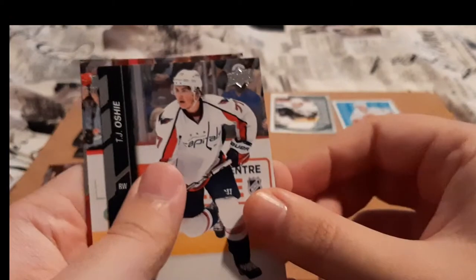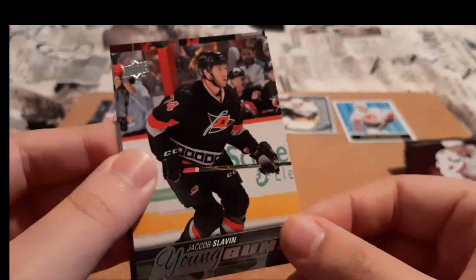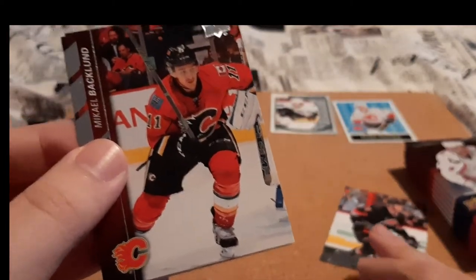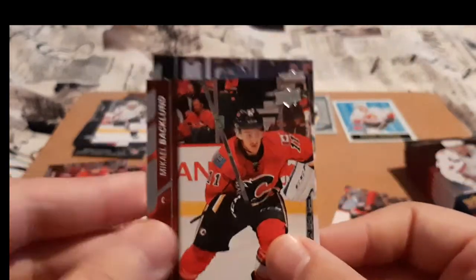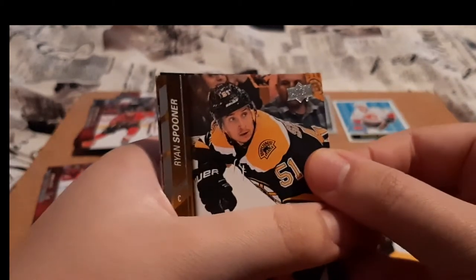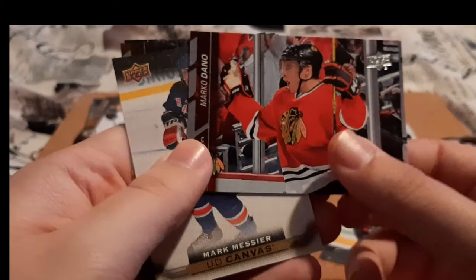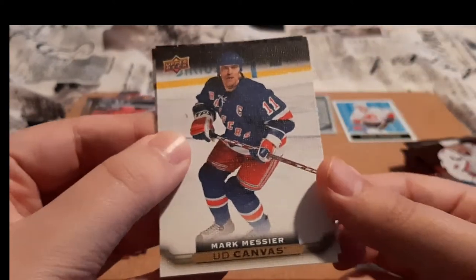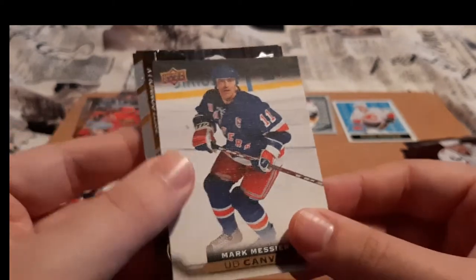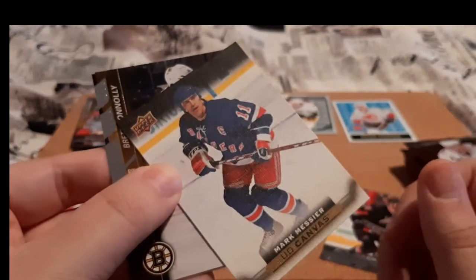Joe Hanson, TJ Yoshi. And we do have a Young Guns for Jacob Slavin — I'm going to have to look that one up, I don't think I have it but I'll have to check. Next pack — Ryan Spooner, Dano, a Marc Messier Upper Deck Canvas. I do PC him, so that is a cool card. I love canvas cards, so that is definitely going in my PC for him.